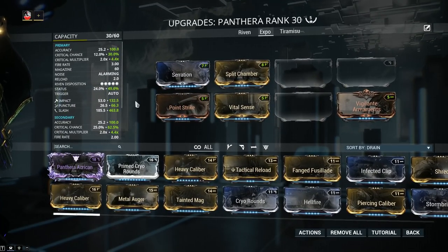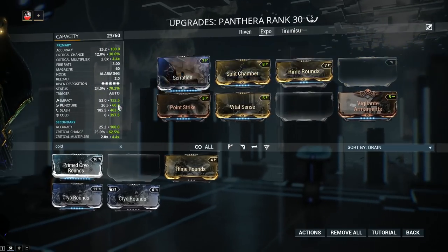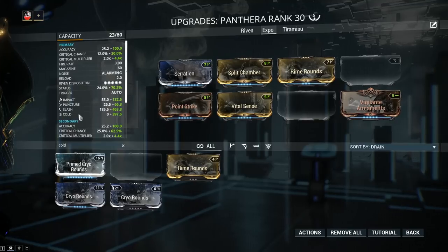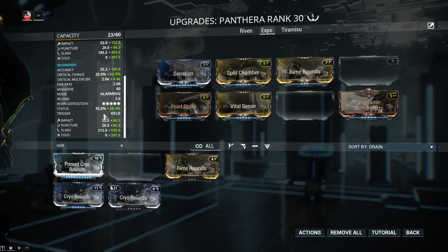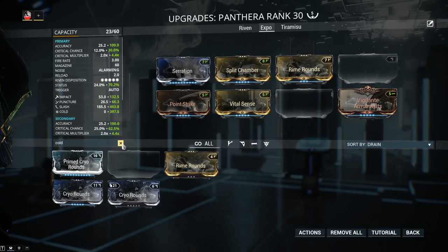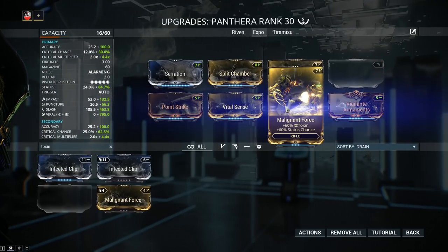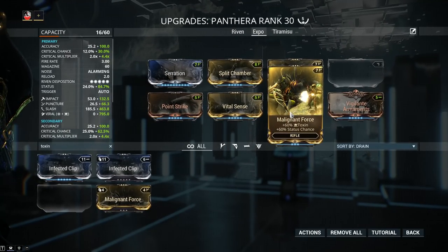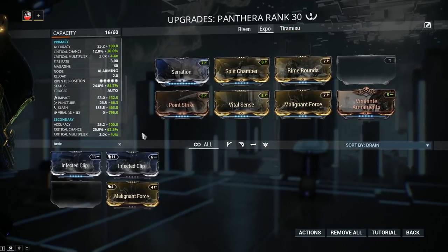Viral is the elemental combo between cold and toxin. We're going to be using the 60/60 mods — not because I want a thousand Viral procs, but my slashes will be coming through the weapon's innate slash value, so increasing status chance will mean more slashes on the target. Toxin is going to be Malignant Force, the 60/60 for toxin. Both of these are fairly easy to obtain — one from Spy Missions and one from Corrupted War in the Void. They go for about 10 plat each from trade chat.